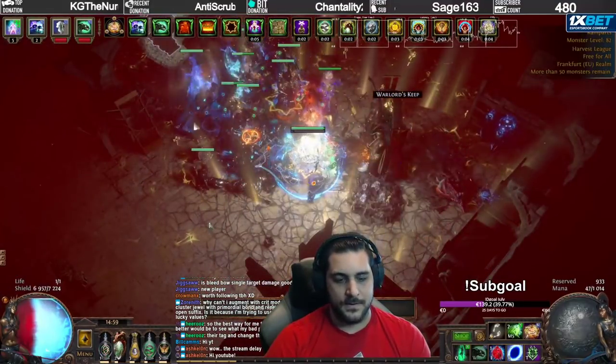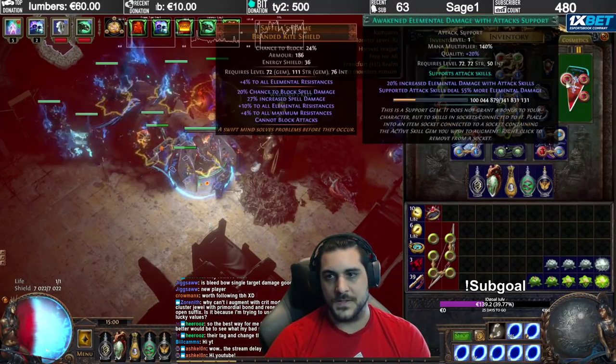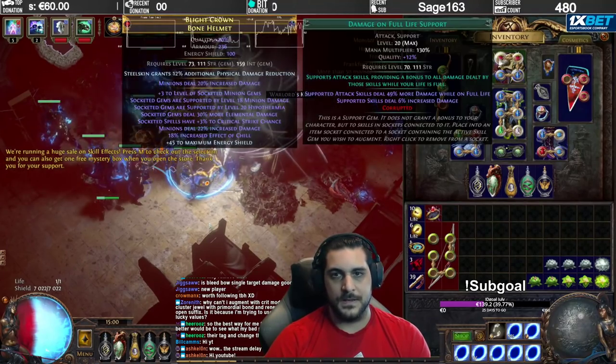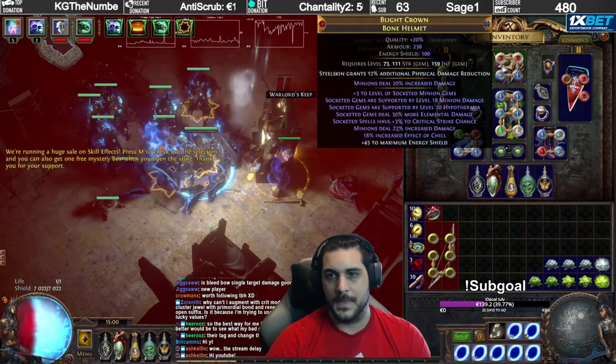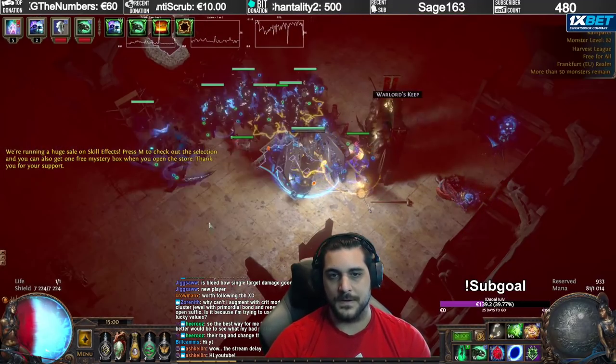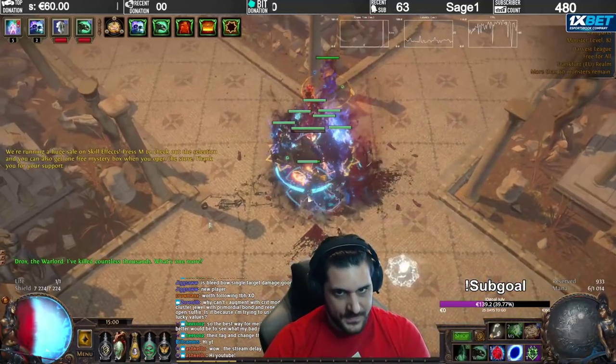This is the clearing DPS using Awakened Fork and GMP. For endgame bosses, I switch over to using Damage on Full Life and Awakened Elemental Damage with Attacks, which is Awakened, Deathmark, and Ray Specter. So this build is doing about 100 million Shaper DPS.